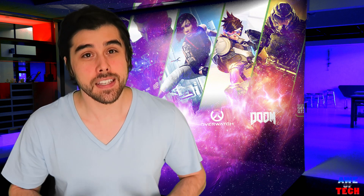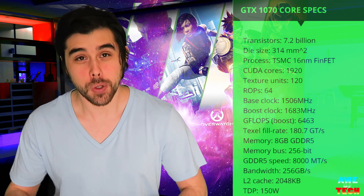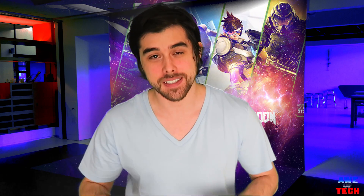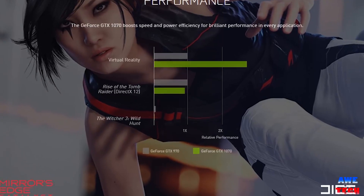The biggest distinction is the silicon is a cut down version of the GP104, having a GP104-200 in the 1070. So it has the same architecture as the GTX 1080, although the 1070 has a reduction in core count with 1920 CUDA cores versus 2560, and a 20% reduction in memory bandwidth. Here's the relative performance to the previous gen counterpart.